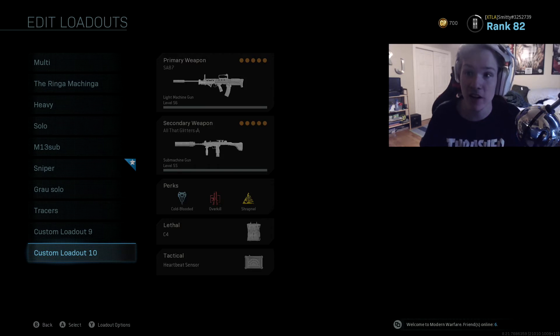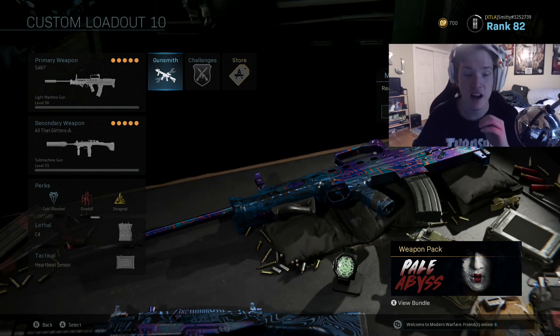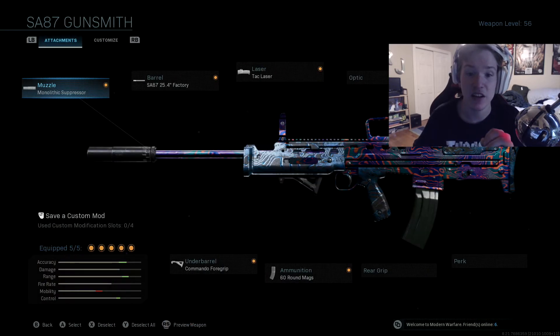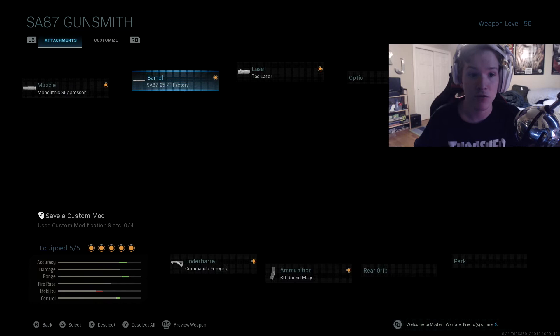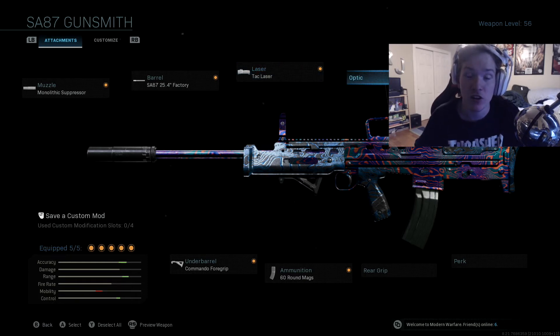Go in with an open mind because some of these you may not like initially. The first one I have is the SA87 LMG. A lot of people aren't running this gun, but with what I have on it — the 60-round mags, Commando foregrip, the longest barrel, Monolithic suppressor, and tac laser — it's comparable to the M4. The weight and sway are about the same. It's really strong, especially from a distance.